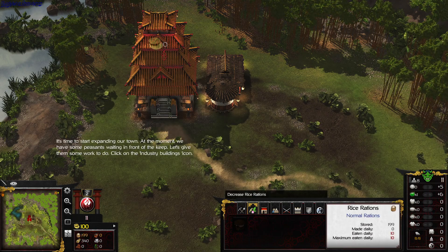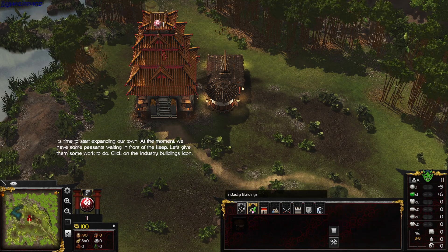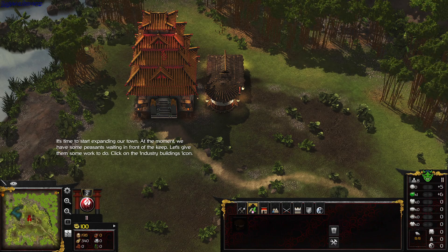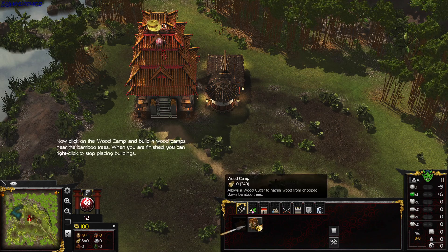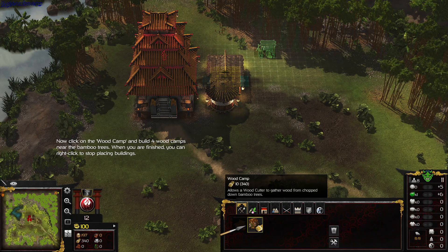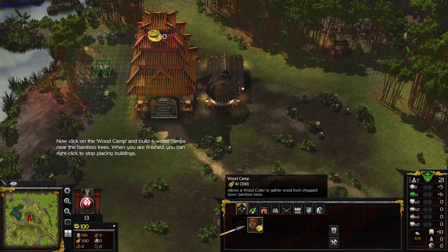It's time to start expanding our town. At the moment, we have some peasants waiting in front of the keep. Let's give them some work to do. Click on the industry buildings icon, now click on the wood camp, and build four wood camps near the bamboo trees. When you are finished, you can right-click to stop placing buildings.